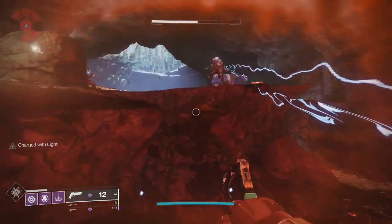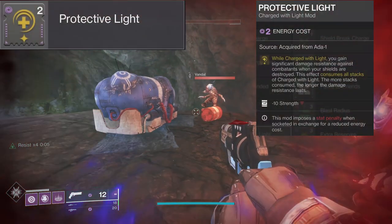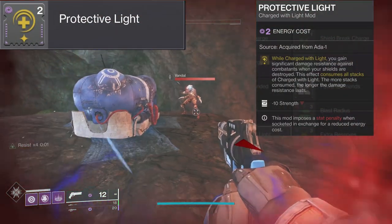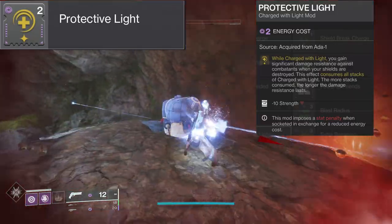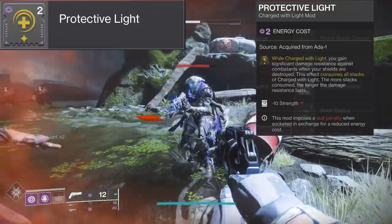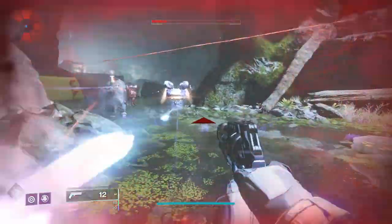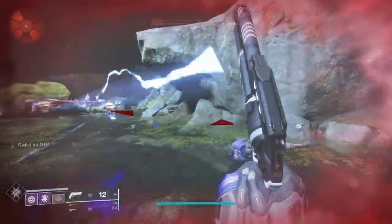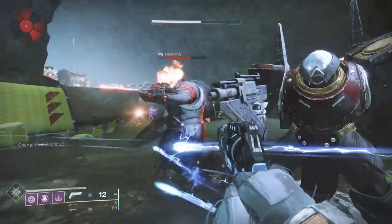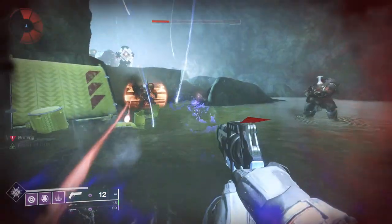Now let's look at the consuming charge mods, starting with arguably the best mod in the game for high-end PVE content: Protective Light. While charged with light, you gain significant damage resistance against combatants when your shields are destroyed. This effect consumes all stacks of charge with light — the more stacks, the longer the damage resistance lasts. It also gives minus 10 to strength. With 1 stack it lasts 5 seconds, with 2 it lasts 9 seconds, with 3 it's 12 seconds, with 4 it's 15 seconds, and with 5 it lasts 19 seconds.